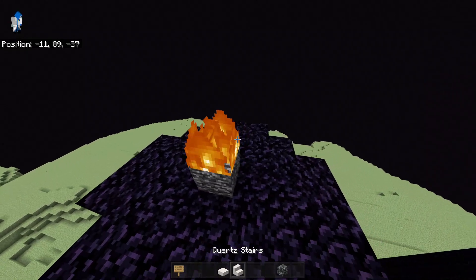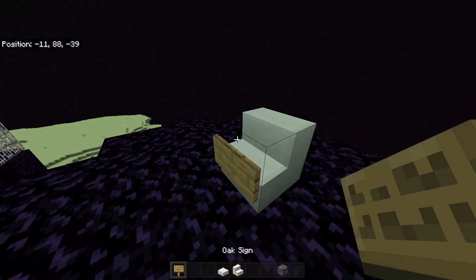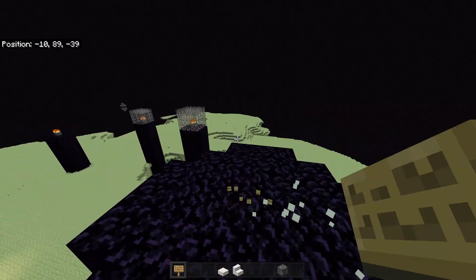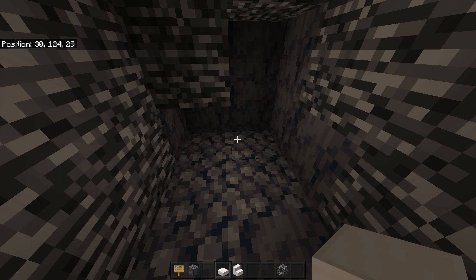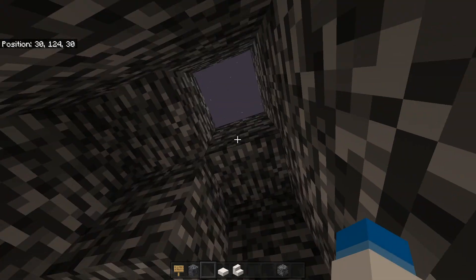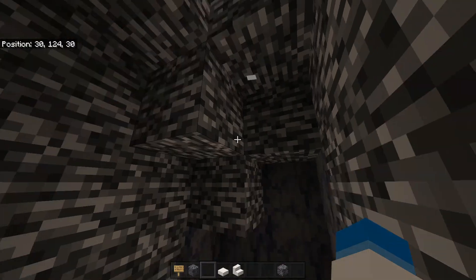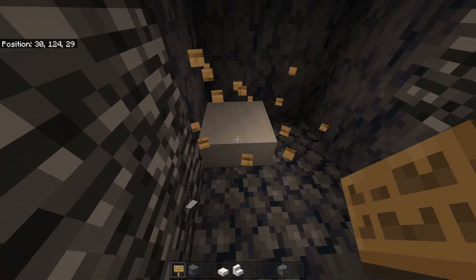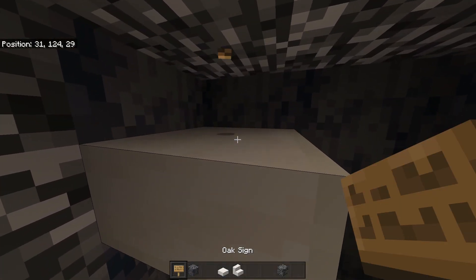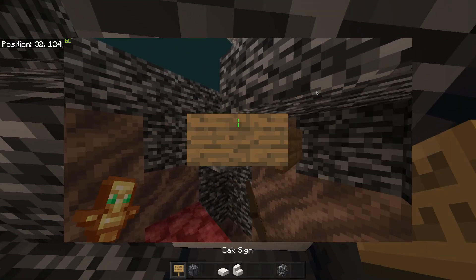Maybe you don't like the bedrock on top of here — well, you can remove that as well, as you can see it's gone. And if we come up here, this is the nether roof at the top of the nether. There is basically a bedrock roof, and you can even use this method to remove the bedrock roof, like I did in Alien Craft in the upcoming episode which hasn't been released yet.